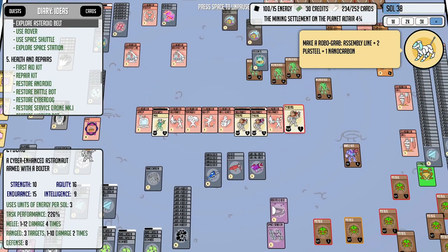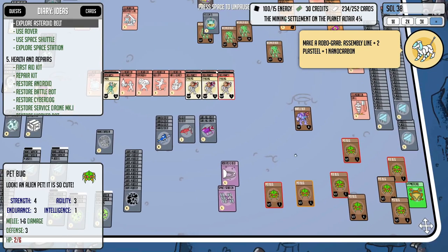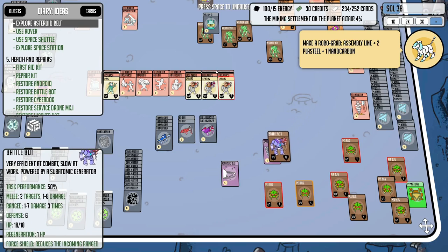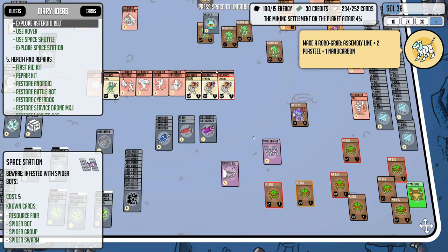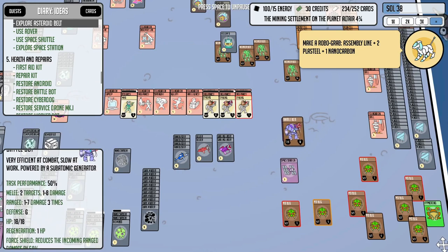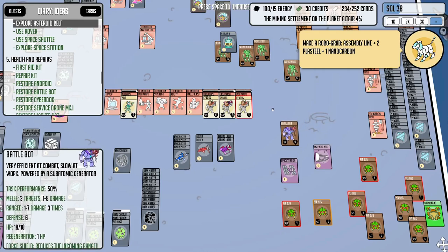We do have three cyborgs left over, which is good. I'll have to sacrifice one of our repair kits or just build an extra one for this injured guy here. The bug population is doing fantastic though, which is nice. I'd really like to get some more spider swarms, but we just don't have the manpower at the moment.